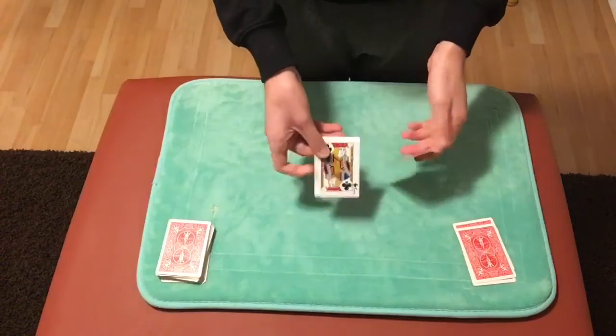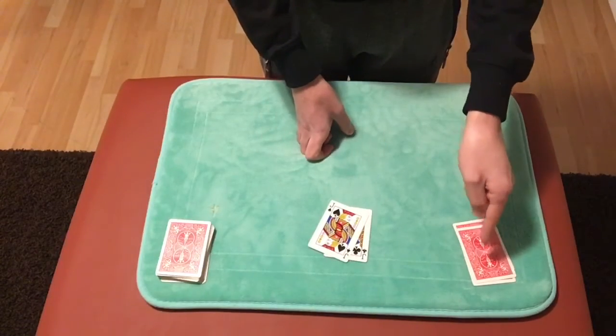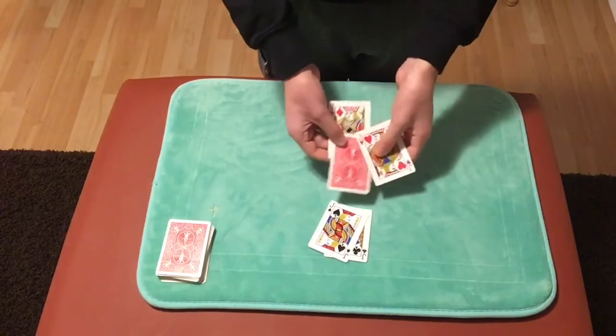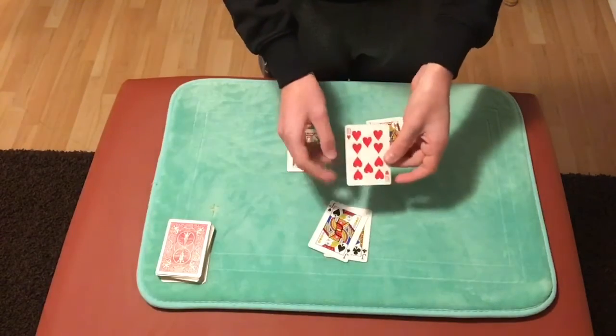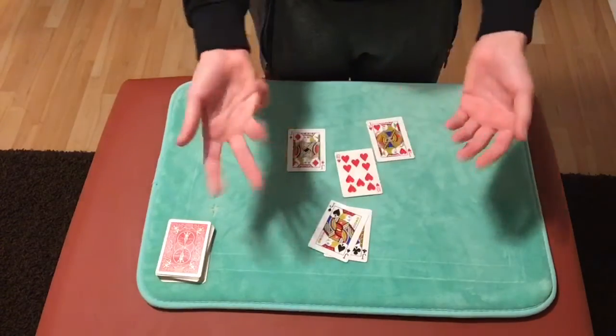But I actually changed them into the black jacks, because you thought I cut to the 2 black jacks over here. But that was actually all an illusion — these actually were the red jacks all along. And I was actually sandwiching one card, and it happened to be your 10 of hearts — your selected card. So I knew what your card was all along.